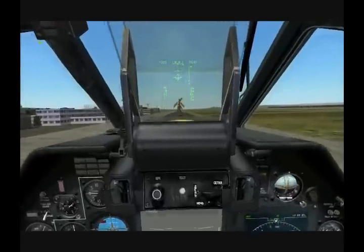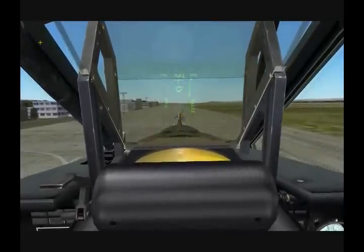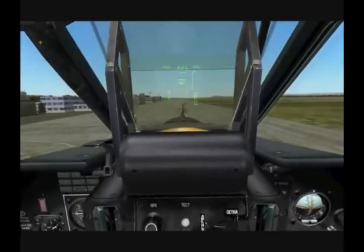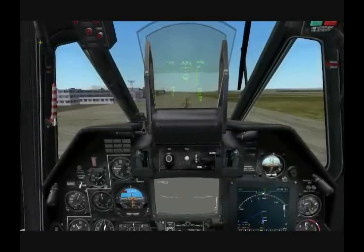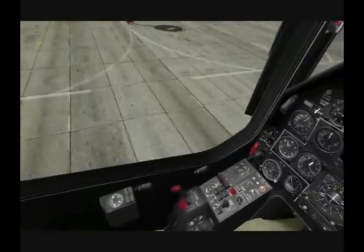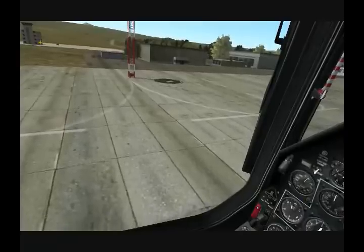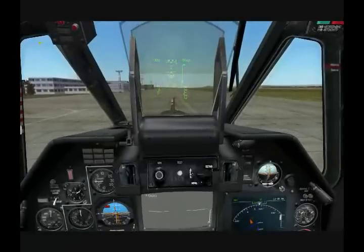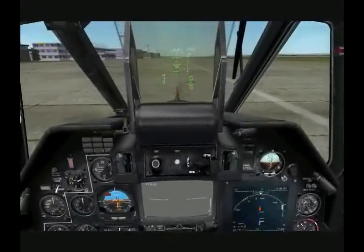The circle in the HUD represents your hover point, and the little square represents your deviation from that — so I'm pretty close there. My airspeed is just about zeroed out and I'm 10 meters over the tarmac. Now I'll go ahead and slowly decrease the collective to land. And we are down.